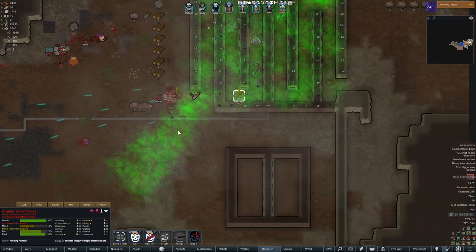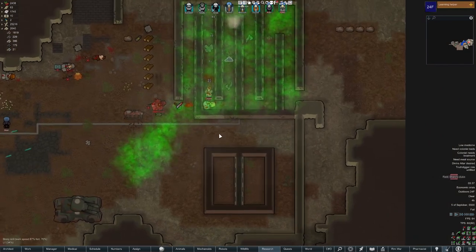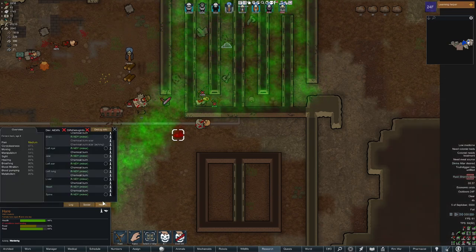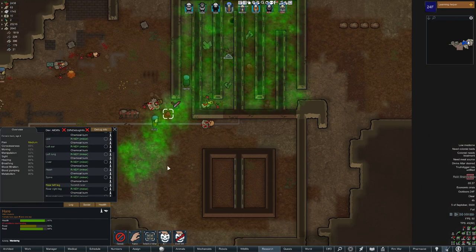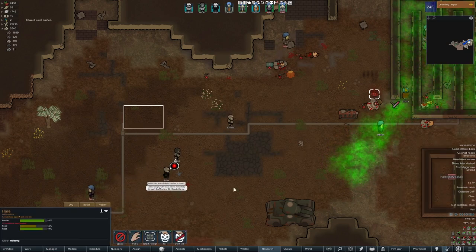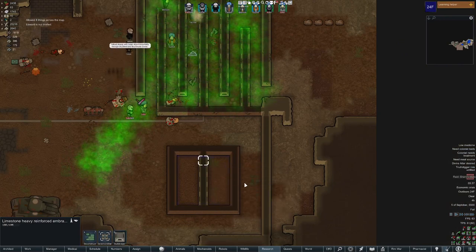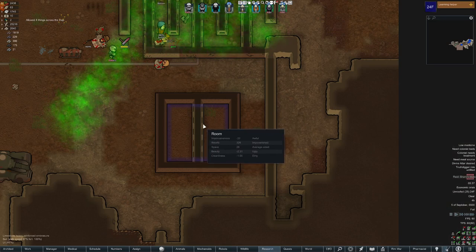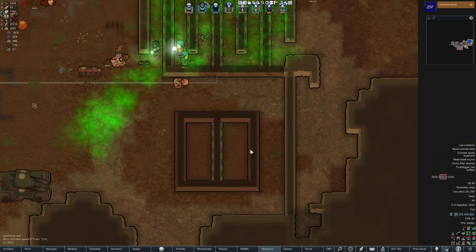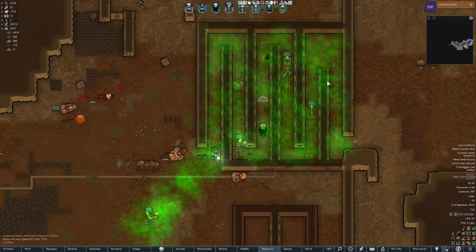These things make the funniest noise when they're subjected to nerve gas poisoning. So just remember — embrasures do not act like a normal wall. They'll hold up a roof. They'll block infantry, any kind of pawns or objects from passing through. But they won't actually count as a normal wall, so they'll allow bullets as well as gas and other similar things to pass right through them.